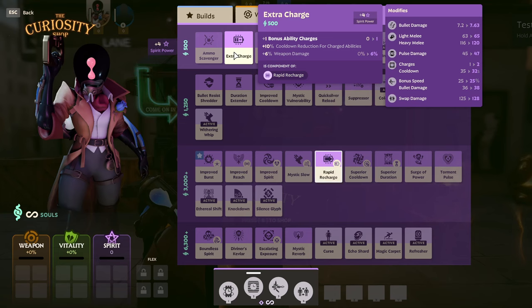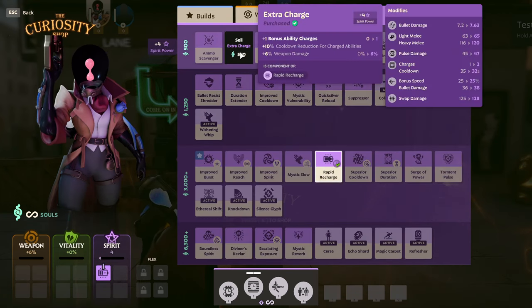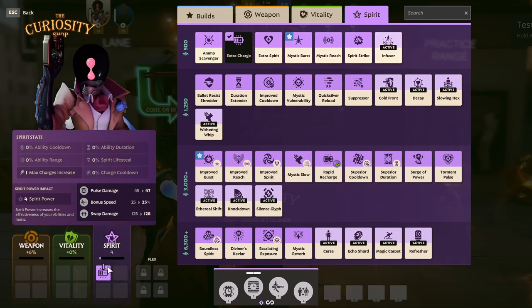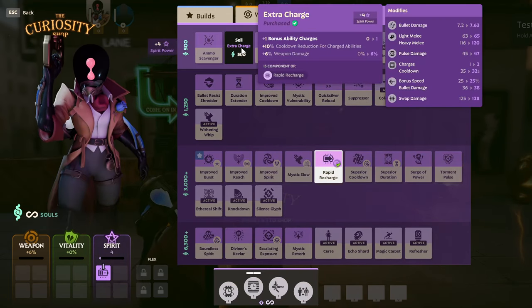If you're trying to sell an item, hover over the item you already own, which is indicated by a darker box, and then left click to sell it. If you accidentally purchase an item and immediately sell it without leaving the shop, it will give you a full refund for your souls. But if you leave the shop and sell at a later time, you will only receive a partial refund.